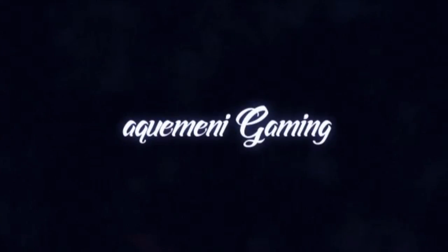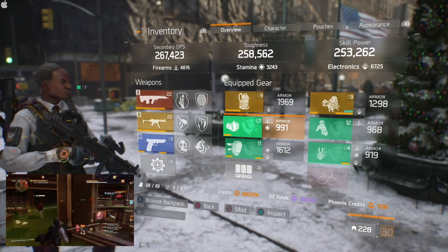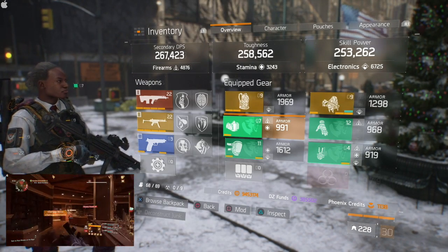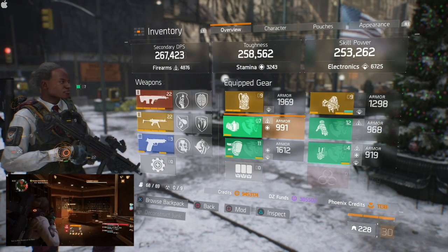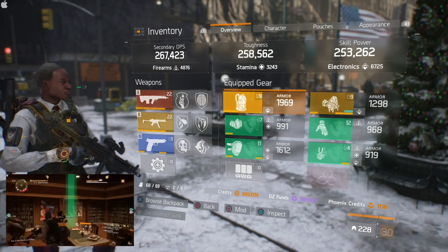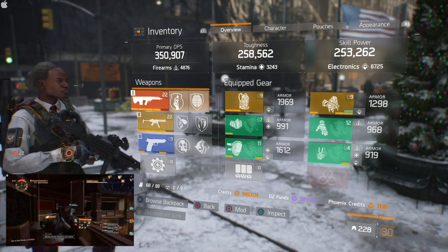What up y'all, it's Aquaman checking in bringing you the build of the week winner: Predtronics. This is Predtronics, an assault healer, pretty much made to be a secondary healer while being able to do sustained damage over time and protect the healer in case your healer needs heals. It starts off with an MDR.